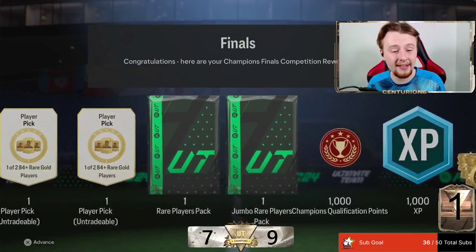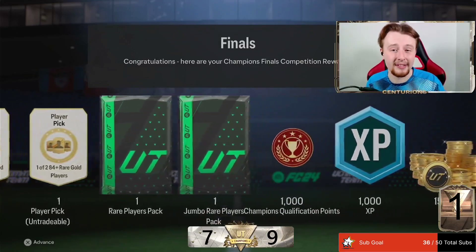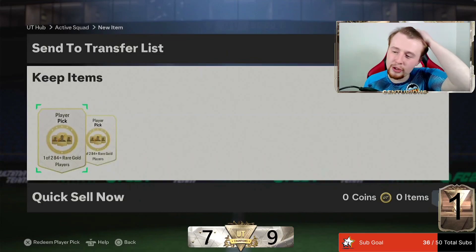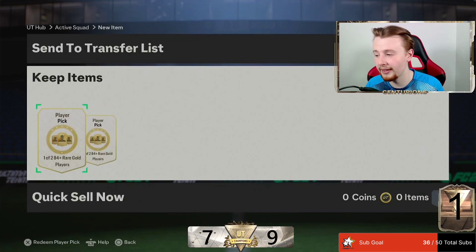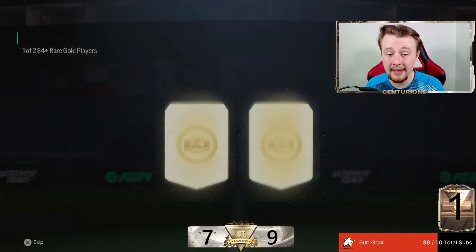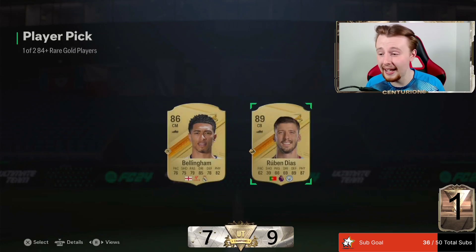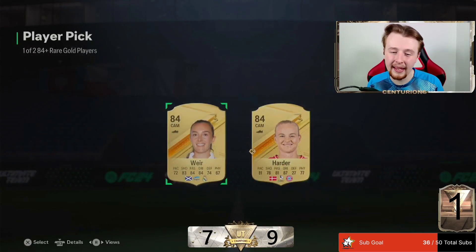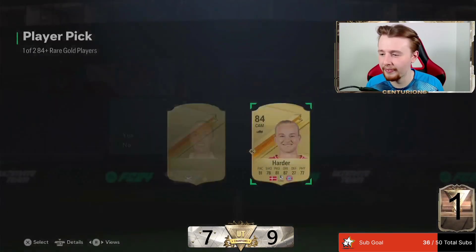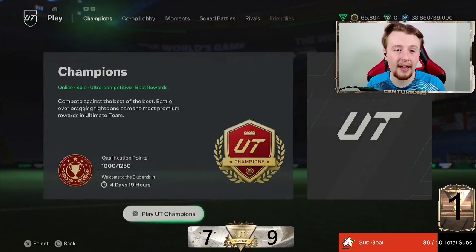It's just a common theme this weekend - we've got another set of six-win rewards, so again another two player picks, 50k and 100k pack. Player pick number one is unbelievable - Ruben Diaz is very good but it has to be Bellingham, doesn't it Kai? Yeah, 100% we are going to take Jude Bellingham here. Second player pick - yeah, maybe not as good. We'll take Harder - Kai asked for it.